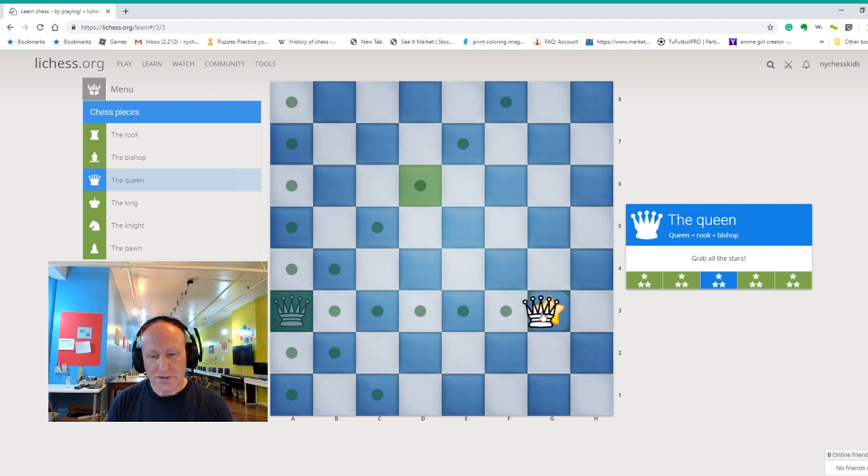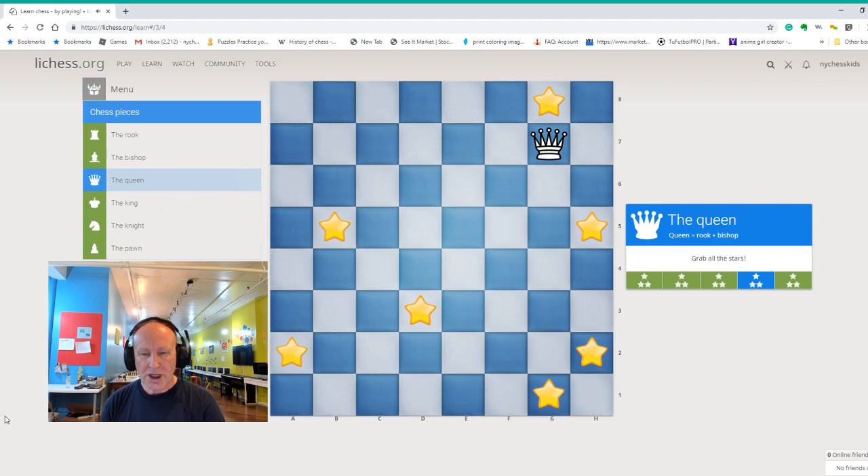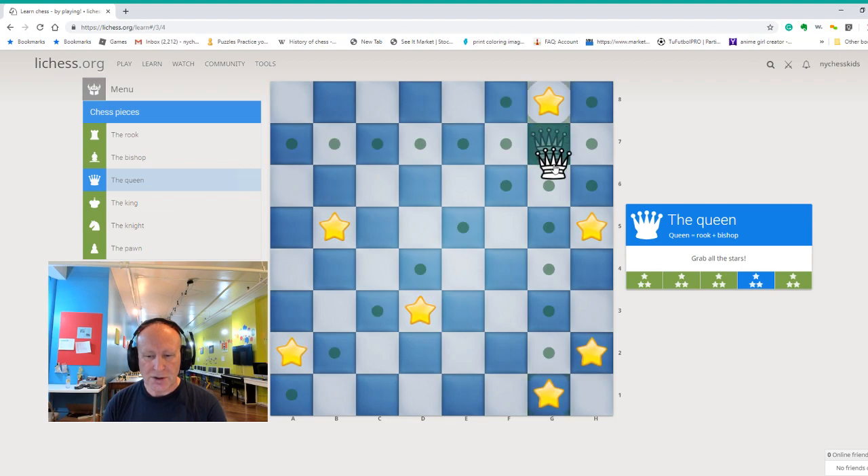Excellent! Now we have many stars — three, four, five, six, seven stars. Can we take all of them? How about you think a little bit without moving the queen and try to visualize capturing all those stars. I'm going to give you a little bit of time. Okay, this one is not easy, but we'll practice together. The queen can take the star on g8, or it can go back and take the star on g1. The correct one is the star on g1.